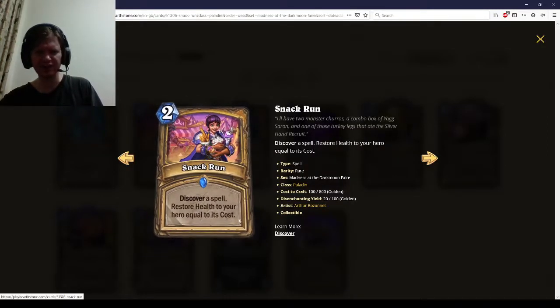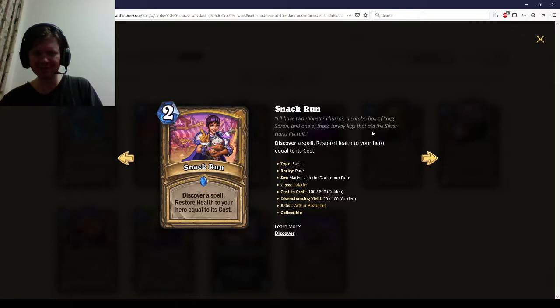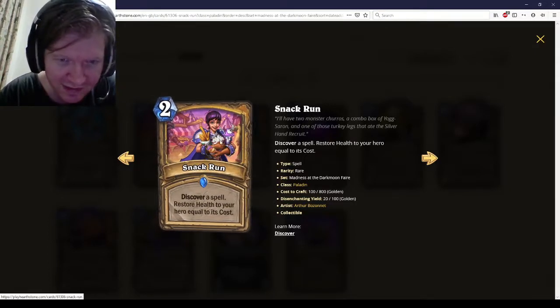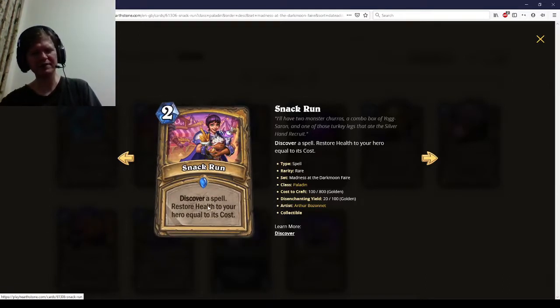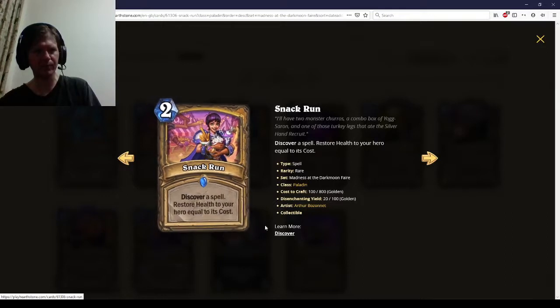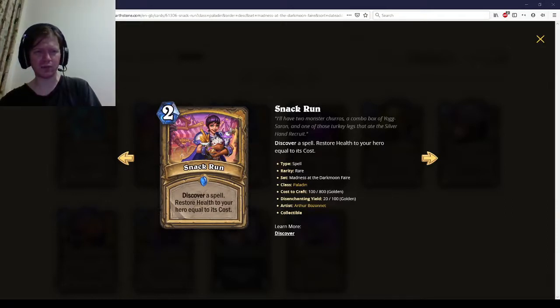Snack Run. Discover a spell, restore health to your hero equal to its cost. That's the same thing as the One Night in Karazhan Knight. The problem is that Paladin has a lot of really, really cheap spells, and that was the problem with the Karazhan Knight. Restore health equal to its cost — it's not really enough. If you want to discover something, you want it to be one mana. So I'm not really sold on this one. I would say it's a two-star card, maybe a high two-star, mid two-star.